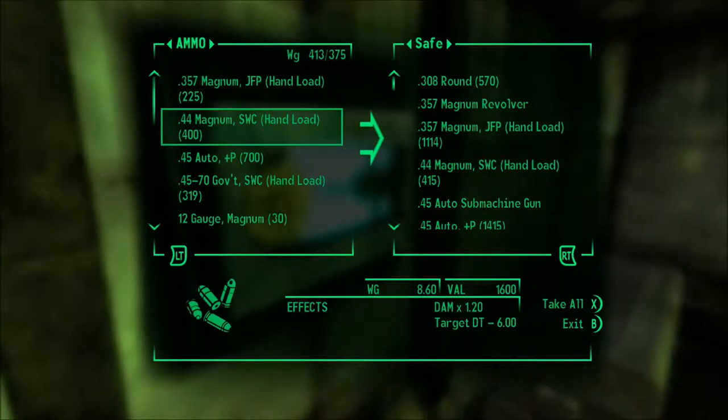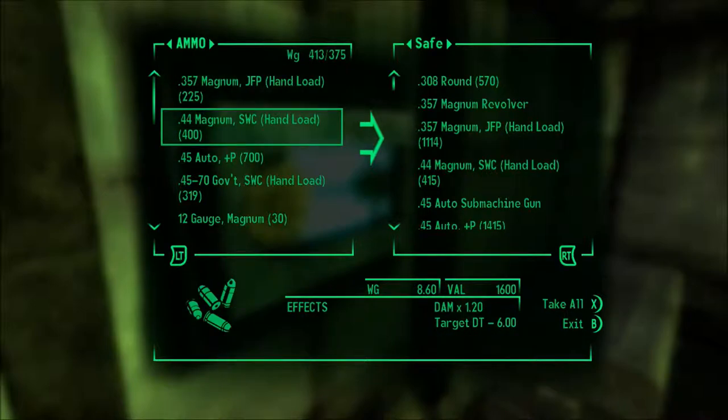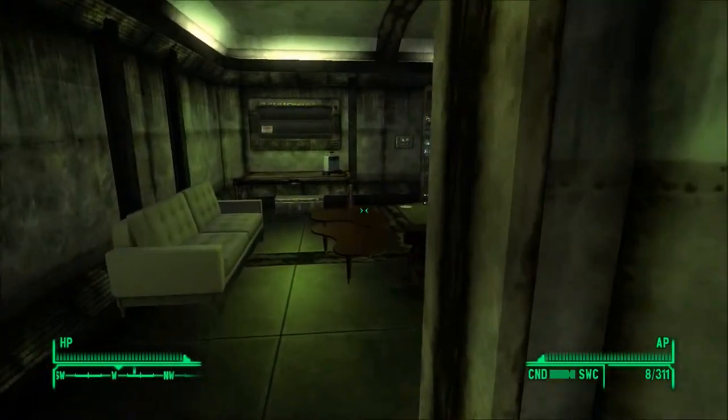Now I could be giving this ammo to someone who would be using it if I gave the weapon to someone, like say Cass. But I think she's pretty good with Lucky as it stands. Lucky has a pretty decent damage output and I already have a bunch of ammo on her already. So I'm just going to be dropping all this ammo here and just going to keep her running with Lucky.